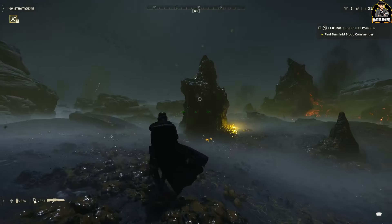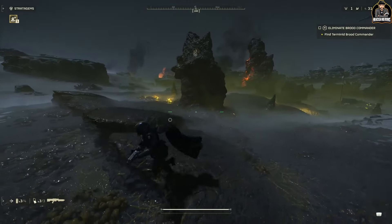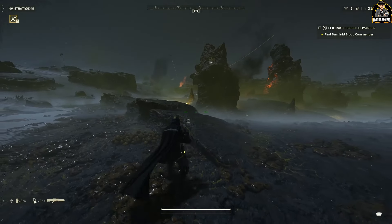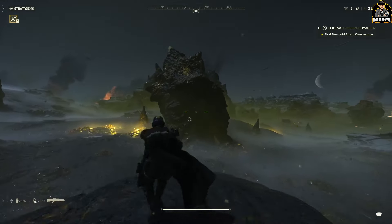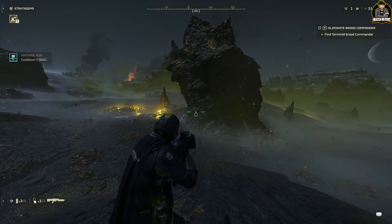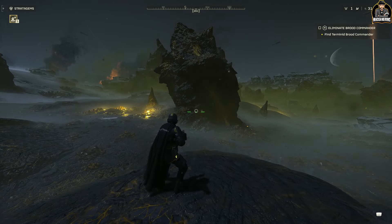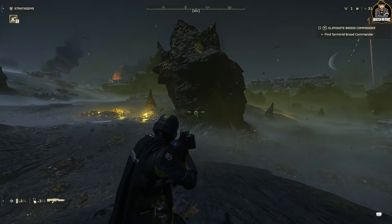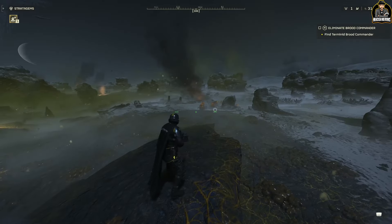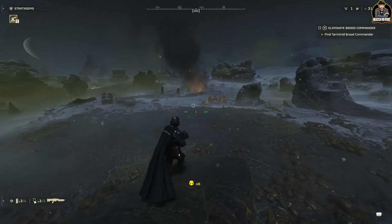Against heavily armored enemies like chargers, don't panic and waste bullets by shooting randomly. Focus on one area because their armor is breakable. Pick one side — say the left — and keep shooting that same spot over and over to open up a weak point. Maximize your damage potential by creating and targeting that weak spot.